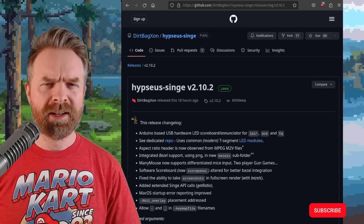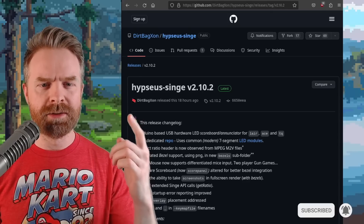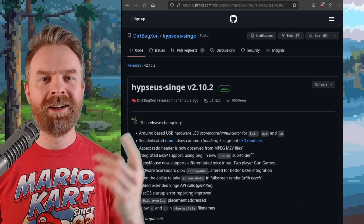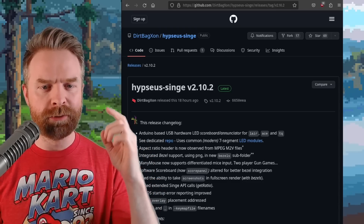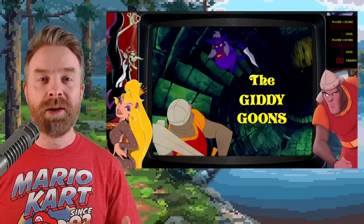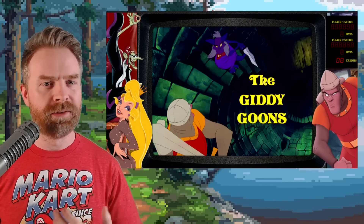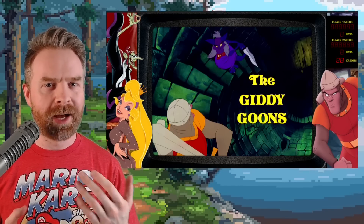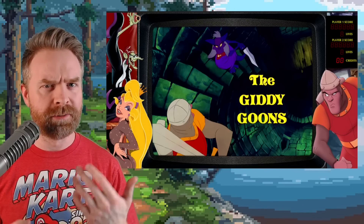We'll kick things off talking about Laserdisc emulation with Hypseus Singe — I probably butchered that. This emulator is a fork of Dolphin and it just got a brand new update, version 2.10.2. One of the big changes for this update is the addition of support for bezels. You can even take screenshots with the bezels in full screen mode.